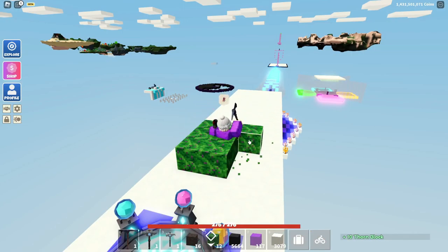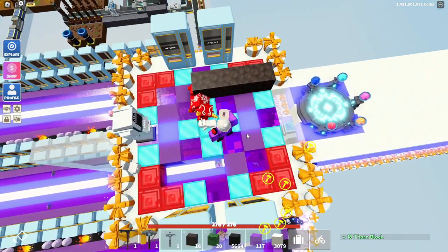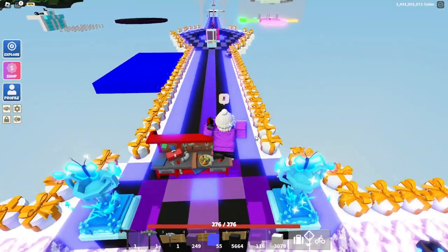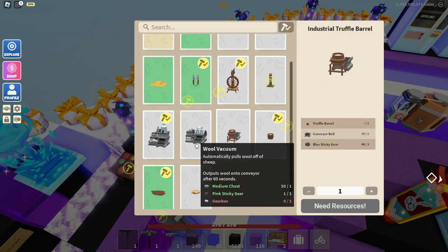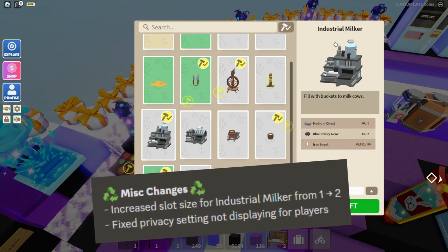These blocks can be very troll-like — you can set up a base camp to trap a bunch of people. There is also a new industrial truffle barrel. It works just like the industrial milker: pigs can go up to it and drop their truffles off. You can find the industrial truffle barrel, and it will drop truffles and send them into a campfire.